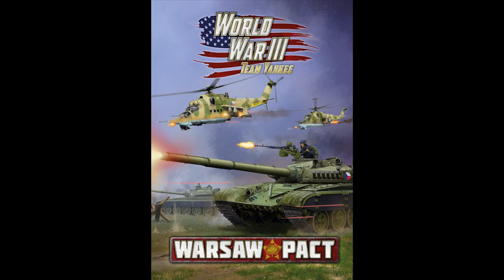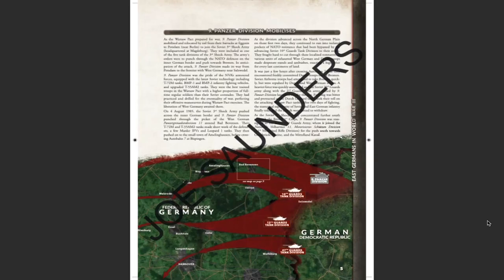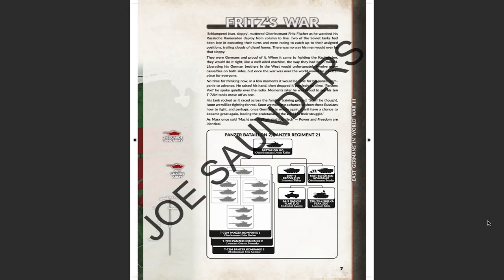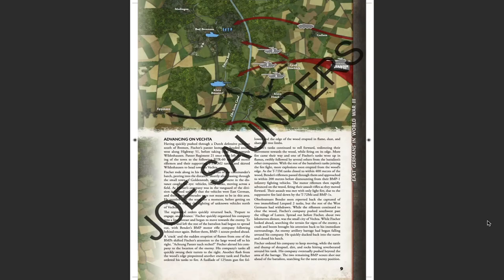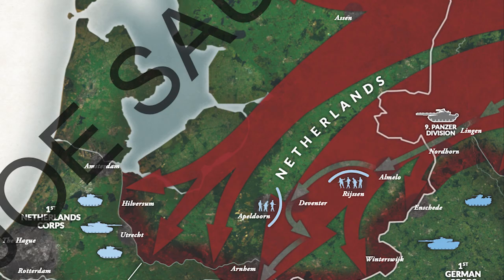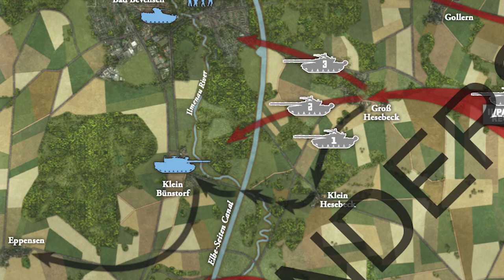When you crack the book open, or in my case take a look at the digital copy, you see right from the start all the usual attention to detail and quality that Battlefront puts into all of its books. There's backstory, maps, and plenty of detail to help flesh out your armies. One thing I noticed is that there's a little less background material than in most Battlefront books. This is okay by me, though, because it saves more room for the important part — the army lists.